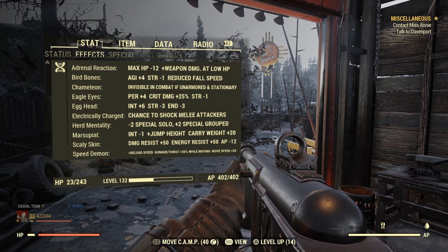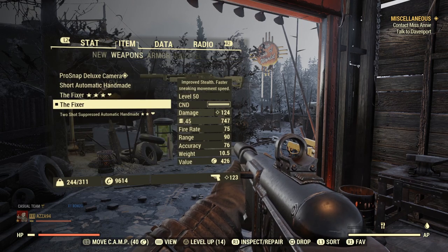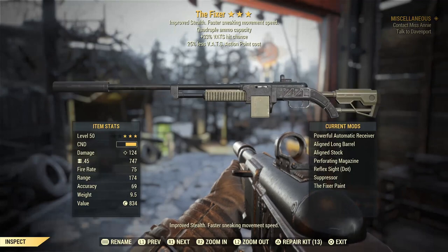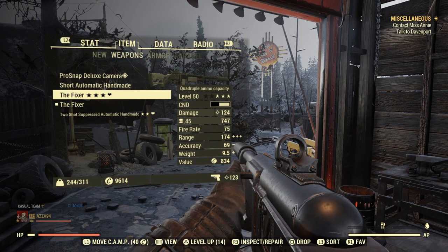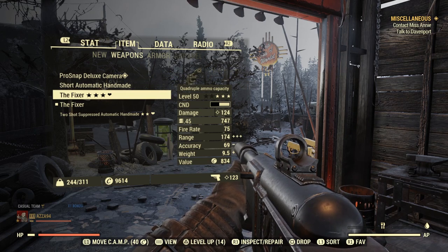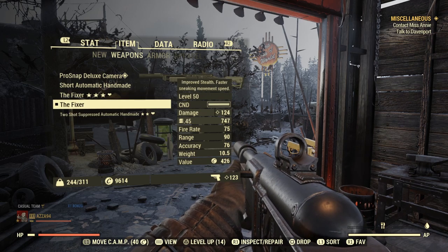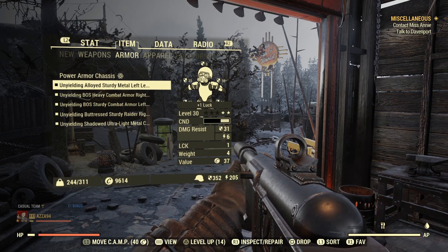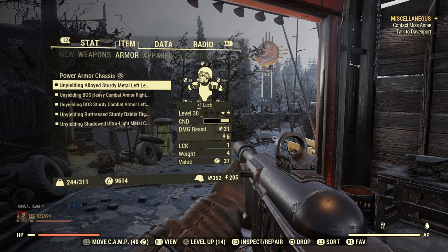Those are the mutations you'll use on pretty much every build, barring chameleon and electrically charged. Moving on to weapons — I've just used a normal fixer and a normal handmade in the demonstration. I'd normally use my quad fixer. The commando perks carry you a lot of the way, and the unyielding armor I'm using isn't even the best — it's just basic pieces I had in my stash when I made this build.